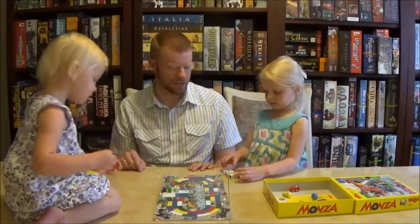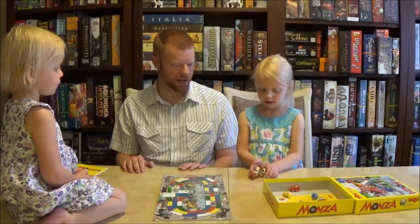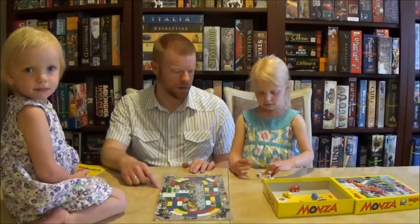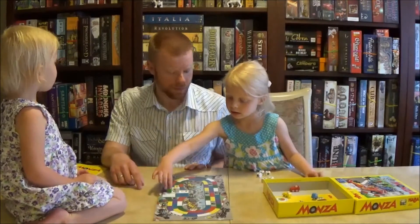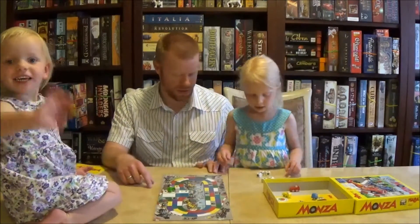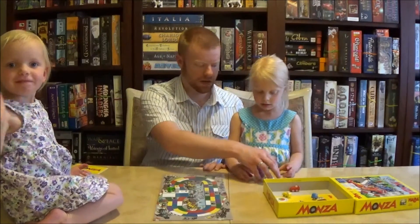So Faith, you roll all your dice. I'm going to get three in each hand. Wow. So what do you want to spend? A white. What's your car now? And purple. Do you have any purples? Nope. No purples. So you can't quite go.